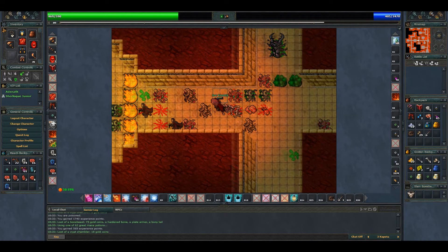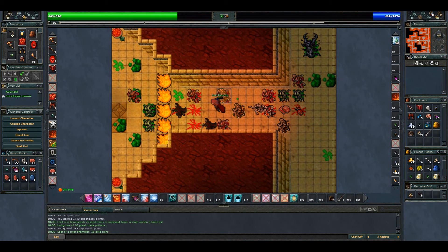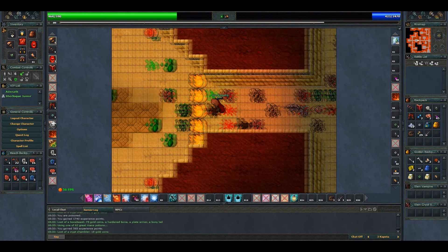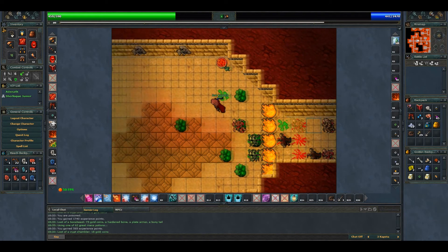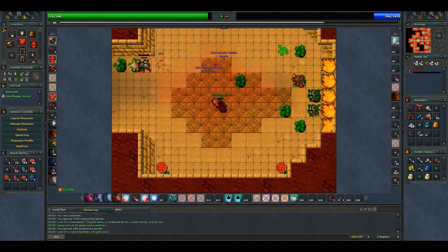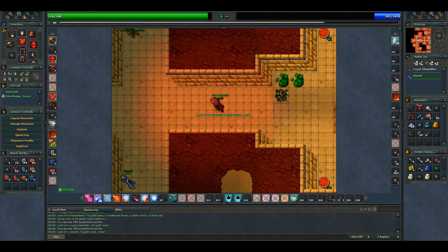I think I've looted everything — just check again, there's gold here. It's raining a lot in here, I'm worried about my connection and dying here.